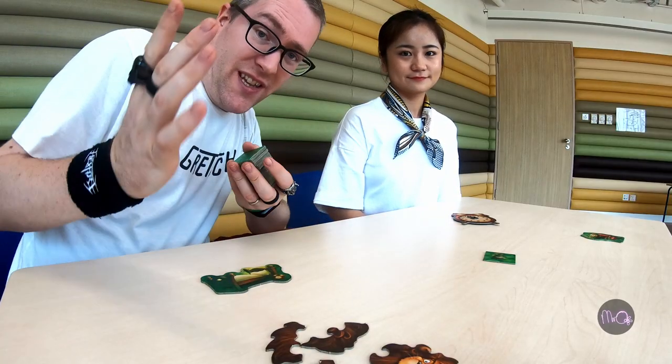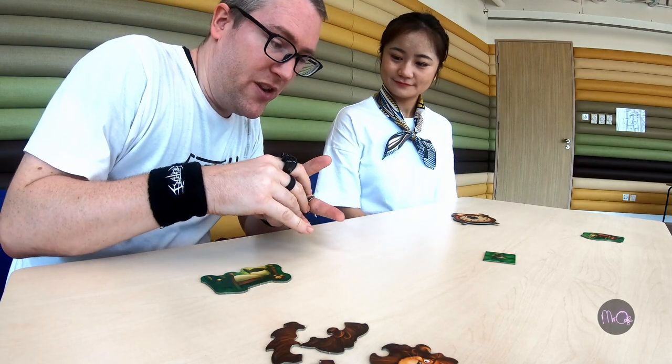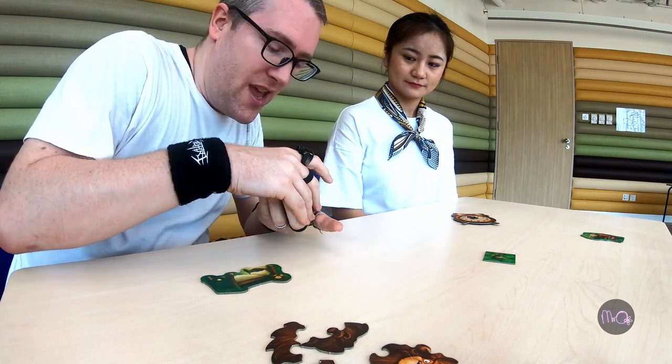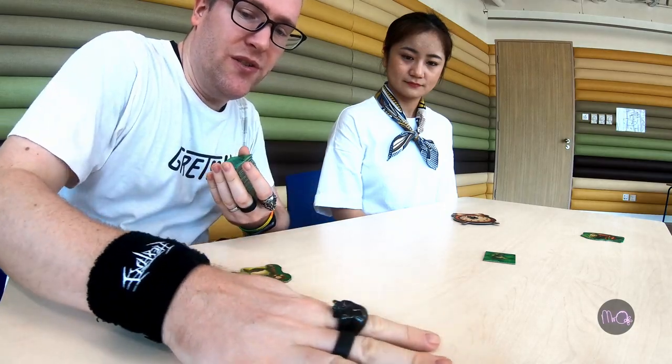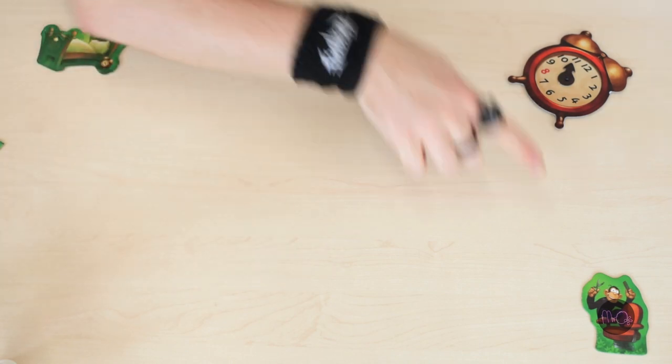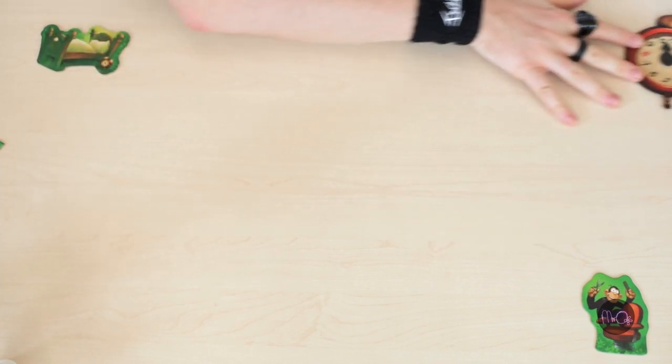All right, so the first thing that we need to do with Leo Goes to the Barber is set up the tiles. We need to lay them out so that they go from Leo's bed through the jungle to the barber, but you're not allowed to look at what they are, because that would be cheating.